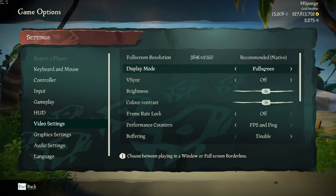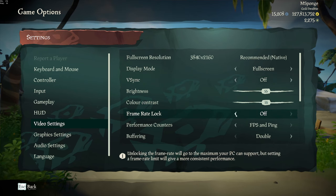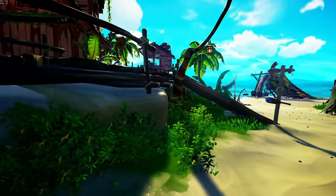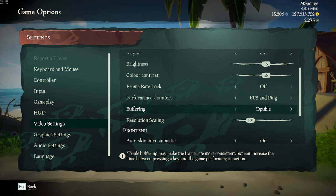Display mode I have on full screen — not a big difference maker. Vsync I have off because I like having high frames, and you can only cap your frames at most 144 here unless you use an NVIDIA external cap, so I leave this off. Brightness and color contrast I have bumped up slightly — fiddle around with these for preference. If you have it too bright you can see in the dark, but it gets really bright in the day, and if you put color contrast too high the game looks really silly. I like to see my FPS so I have that on. Buffering I have on double — I think the higher you have it, the more input lag you get.